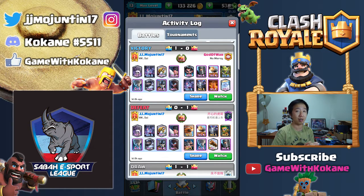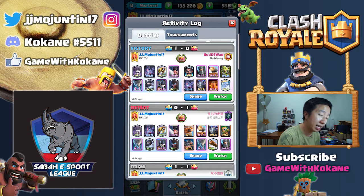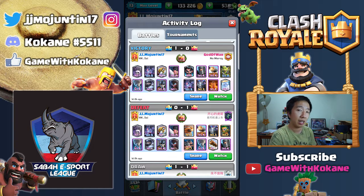So instead I built — I copied someone's deck that I was up against. Let's go for a win. So I lost. You can see that I lost against the Flying Machine deck, which is below all the machines and the Royal Hogs. It was not easy.